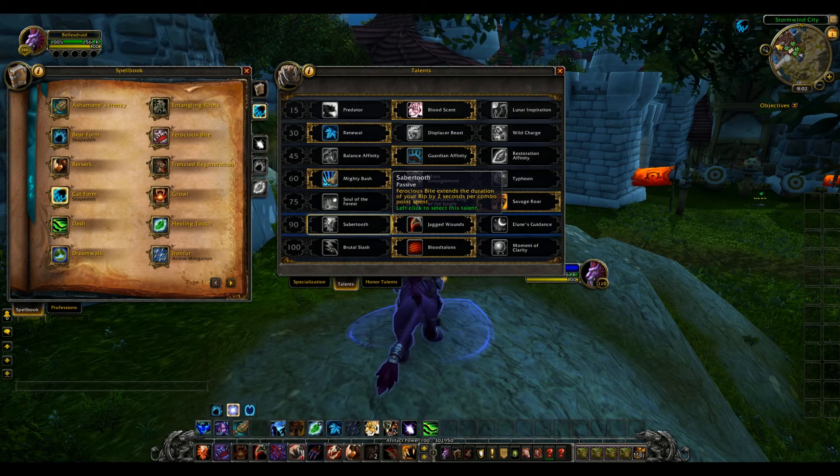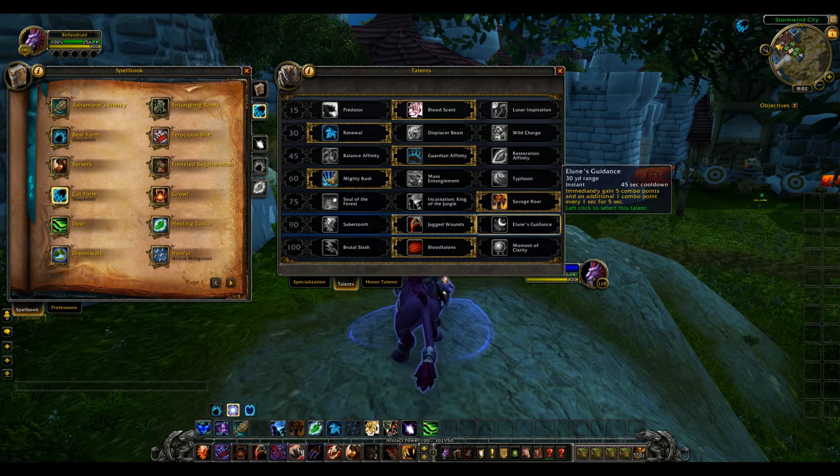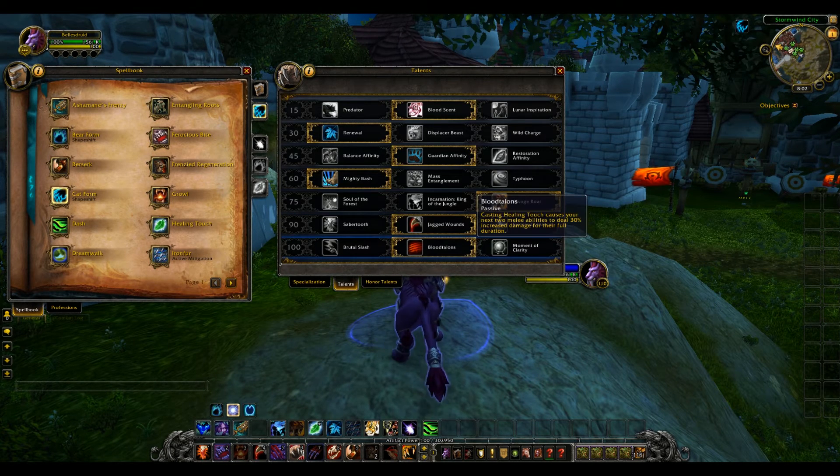Sabretooth is a passive ability — Ferocious Bite extends the duration of your Rip by 2 seconds per combo point spent. Jagged Wounds is also passive: your Rip, Rake, and Thrash abilities deal the same damage as normal but in 33% less time. You also have Loon's Guidance, a 45-second cooldown instant ability that immediately grants 5 combo points and an additional 1 combo point every second for 5 seconds — this will probably be part of a rotation, and I'll be doing PvP videos to break down how it's used along with the Honor Talents for each spec.